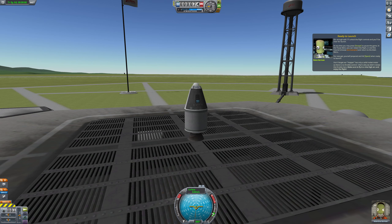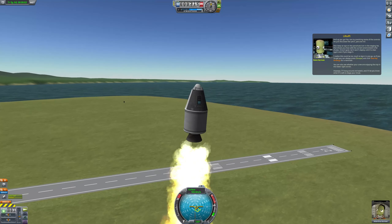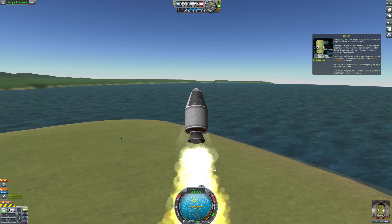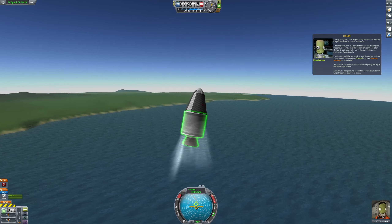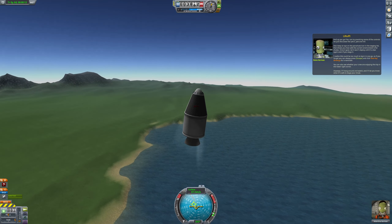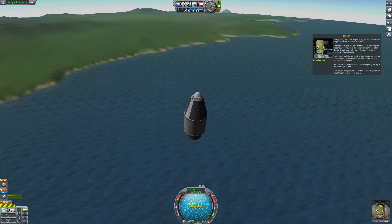Okay, enough talk. I'll unlock the flight controls and you'll be clear to launch. At any time you may press Escape to pause the game. In the pause menu, you can restart the flight or end the tutorial. Get yourself prepared and press Space when ready to launch. Don't forget our hopper is only one solid motor, so there is no throttle control. Make sure you fly in a nice high arc and enjoy the flight. I will go ahead and do all that. And up you go!